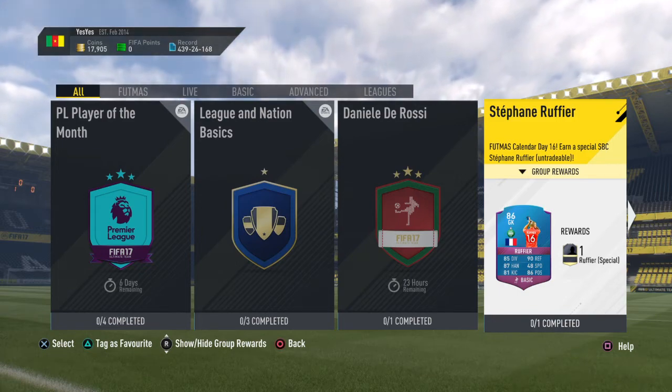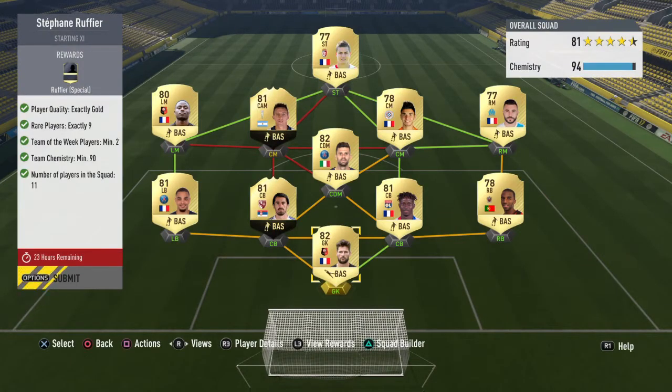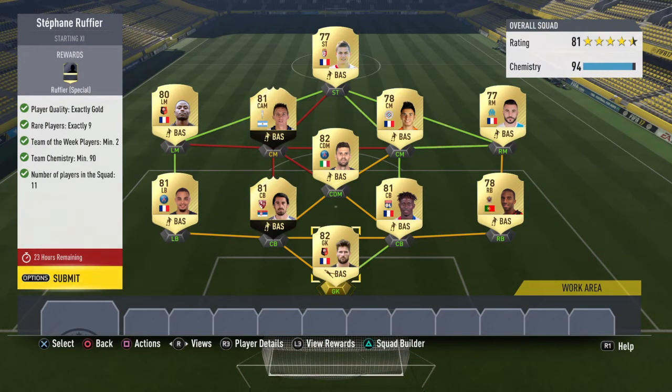But without further ado, let's get straight in and get this Ruffier. Now, as you can see, we need Player Quality Exacto Gold, Rare Players 9, Team of the Week Players 2, Team Chemistry 98, and 11 players in the squad.